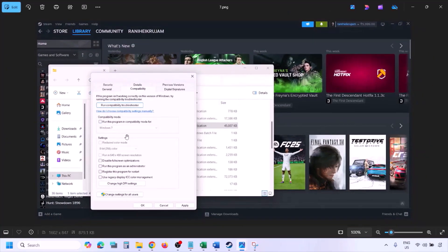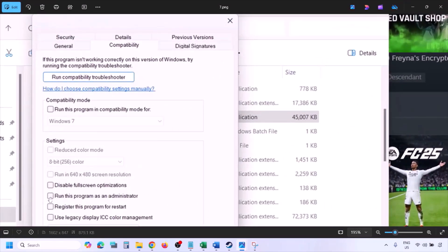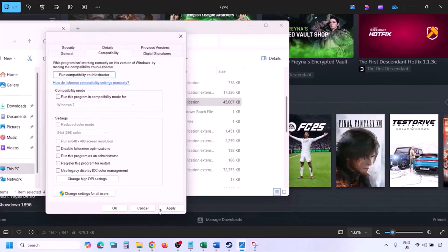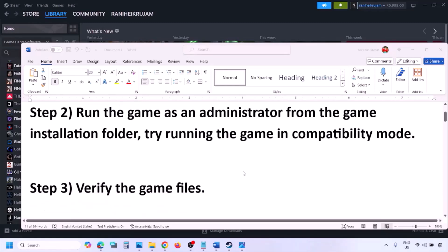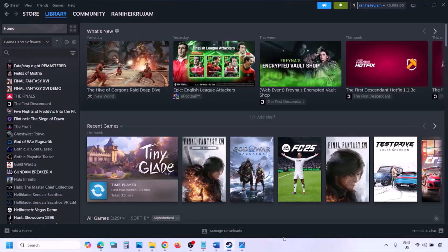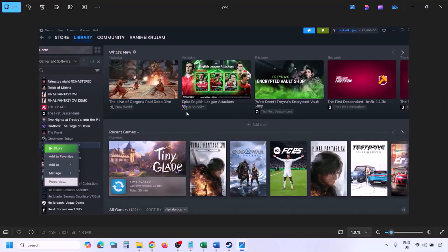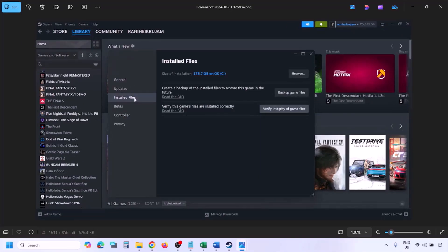If putting a check on all those boxes still doesn't work, uncheck all those boxes, hit Apply, and click OK. The next step is to verify the game files. Go to Steam, click on Library, right-click on the game, select Properties, go to the Installed Files tab, and click on Verify Integrity of Game Files. Once verification is 100% complete, launch the game and check.